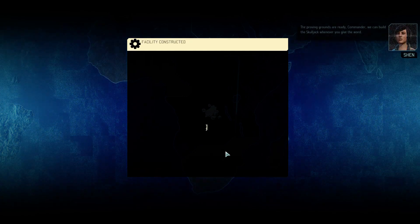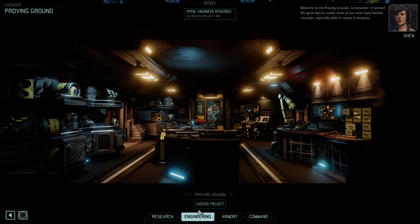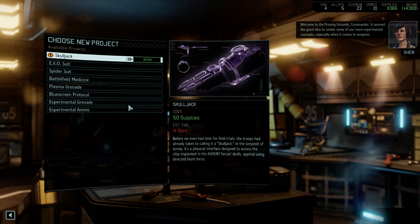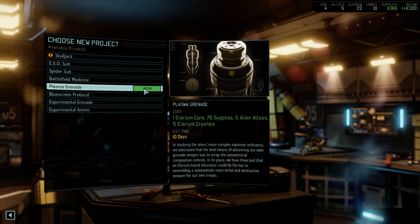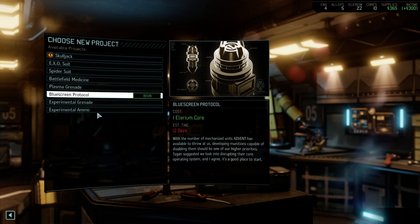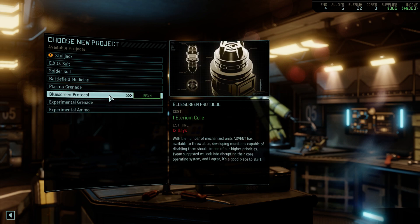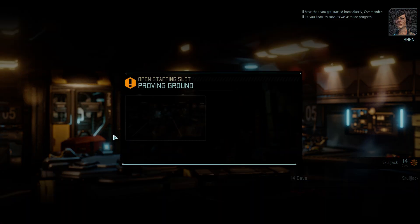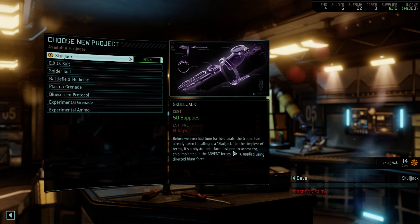Let's go back to this and keep searching. We're interrupted again — for the Proving Ground. Let's choose a project. The skull jack is going to be incredibly important, but I don't know if I want to do it immediately. I want plasma grenade first. This is just for experimental grenades. Let's get the skull jack first. Have an engineer here — we do need an engineer.